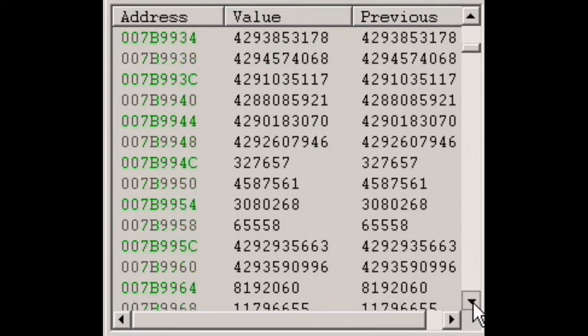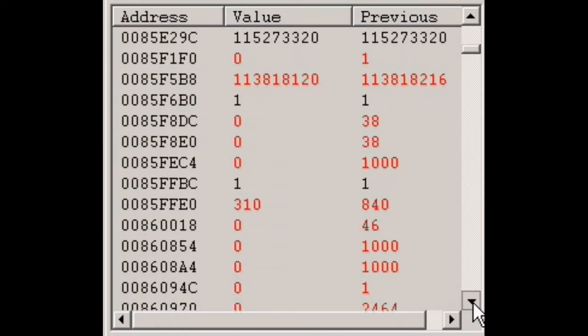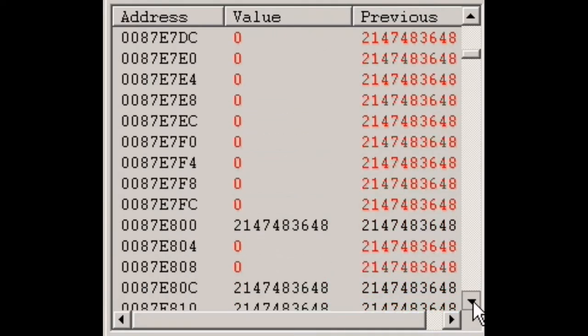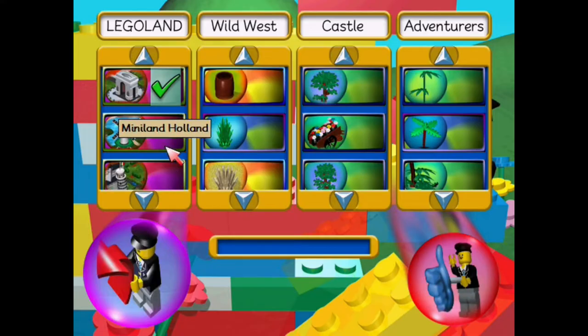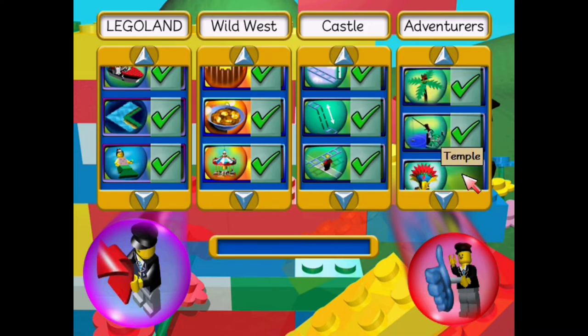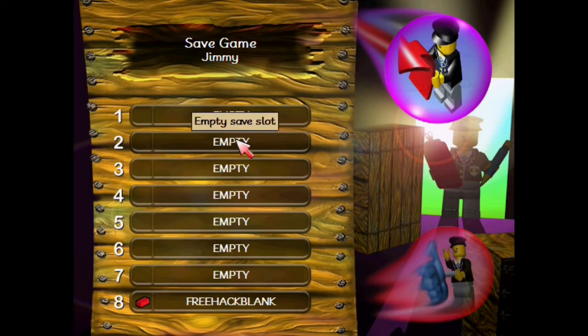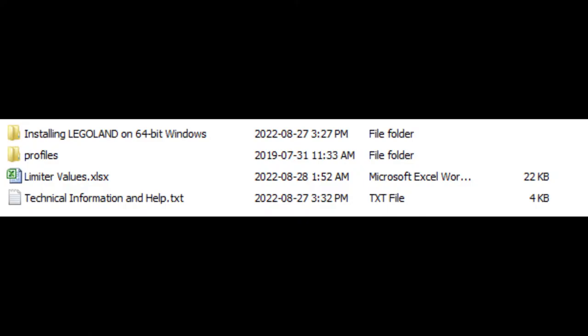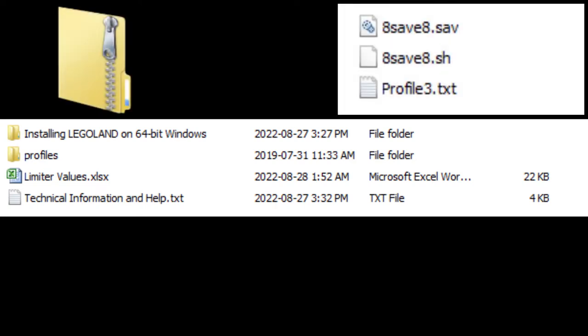Since I've done the initial hard work of hacking the game, you don't necessarily need to do anything complicated with a memory scanner to enjoy unrestricted free play mode. If I do the initial hacking, start a new game in free play mode with every item selected, save it as a blank park, and share my save files — then you literally just need to open the game and load the save file. There's a download link in the description to a zip file containing the save game files located in the profile subfolder.